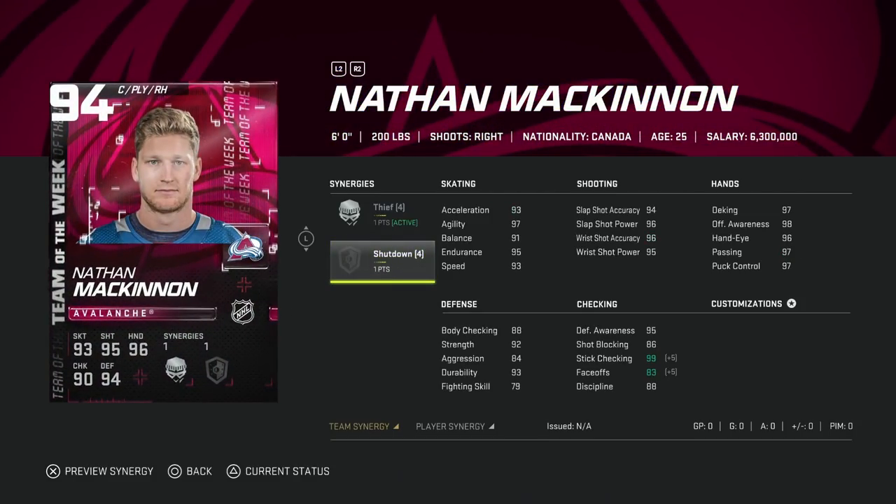Then we've got the 94 Nathan MacKinnon. If you aren't a fan of Zibanejad's play style, MacKinnon is the opposite — all run and gun. Thief is kind of useless for him since you can't play him at center, which is a mess. Shutdown on this card does help quite a bit, getting his body checking up to 91 and stick checking up to 95 with Thief activated, though not everyone will have that activated.